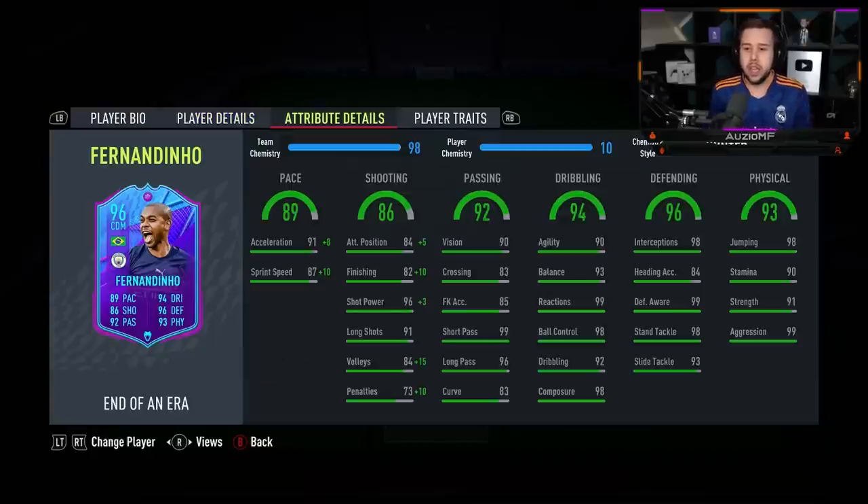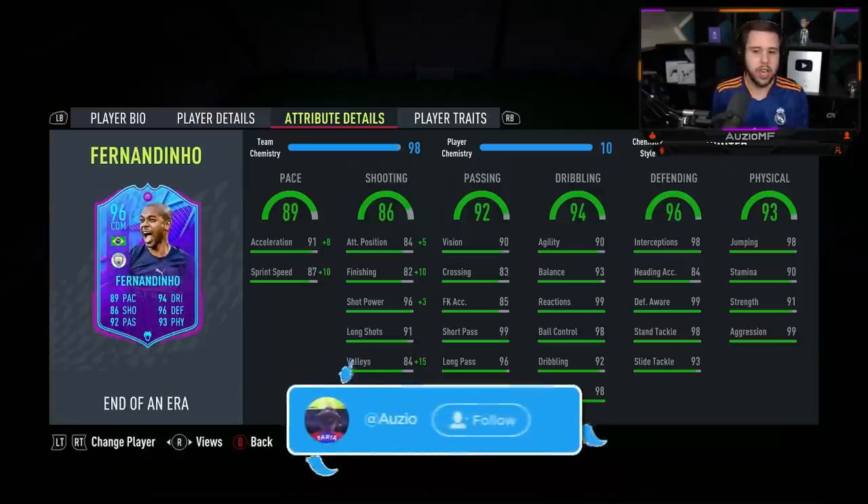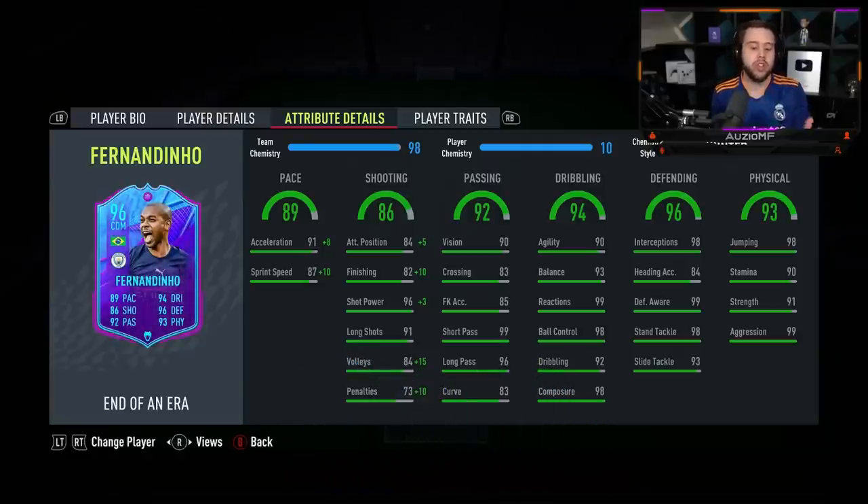Now, the chem style I have applied on this card is one you don't see very often on a CDM — it's the Hunter chem style. I feel like giving this card a Shadow chem style would be pretty decent, but I feel like it's going to be a waste because his defending stats already look incredible. So giving him the Hunter chem style is definitely the way to go, because you're still getting that pace increase but also getting a huge increase to shooting as well.